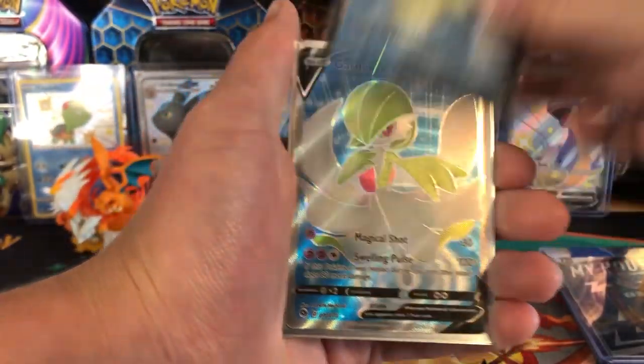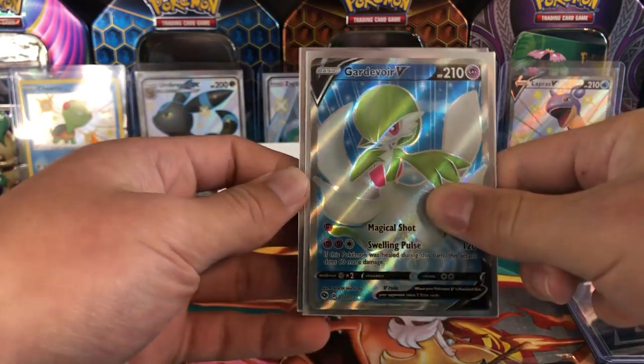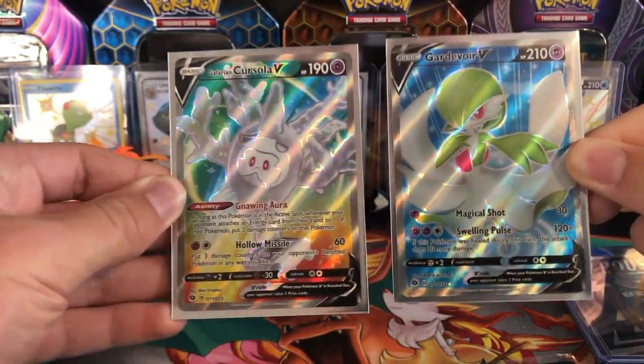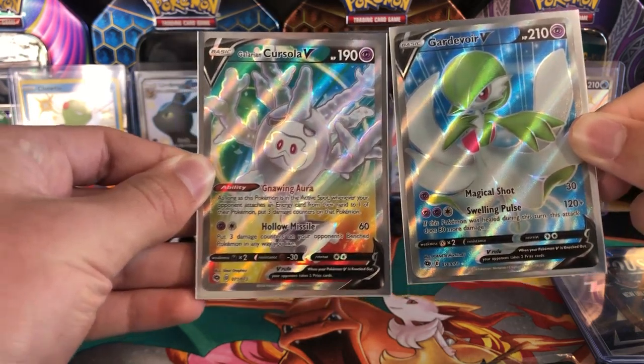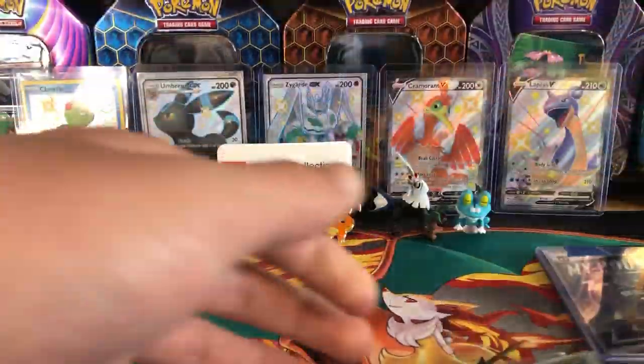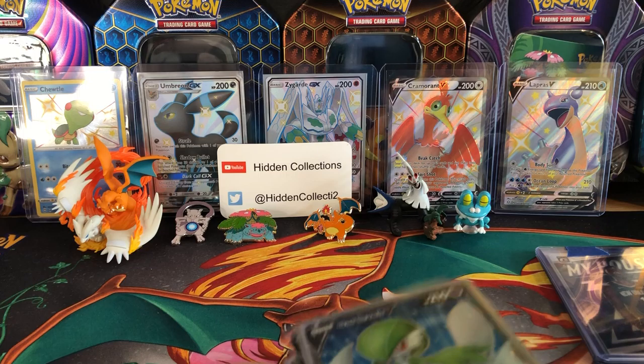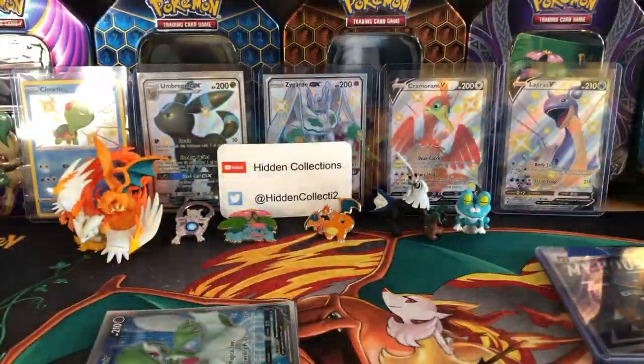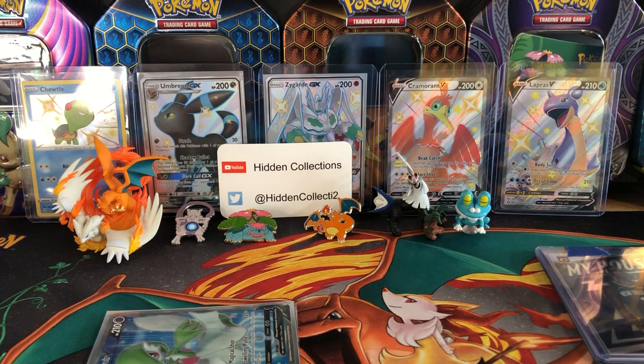The Crobat V is from the Shining Fates set — same card but these ones are from those V battle decks. The V on the bottom is actually a promo card, which is kind of nice. I also got Blastoise V.